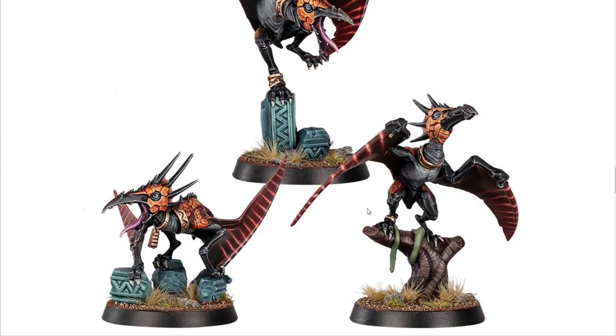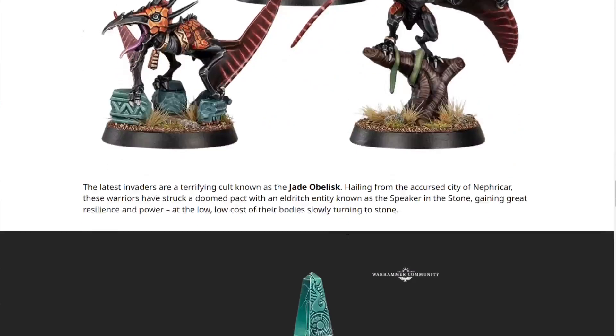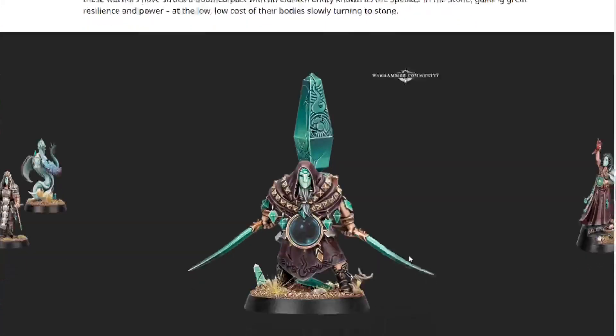The terror wing models have a shell look rather than a typical feathered look — very dinosaur-looking. I like them. So that's 13 models right there for the Skinks. The latest invaders are a terrifying cult known as the Jade Obelisk, hailing from the accursed city of Nefricar. These warriors have struck a doomed pact with an eldritch entity known as the Speaker in the Stone, gaining great resilience and power at the cost of their bodies slowly turning to stone.